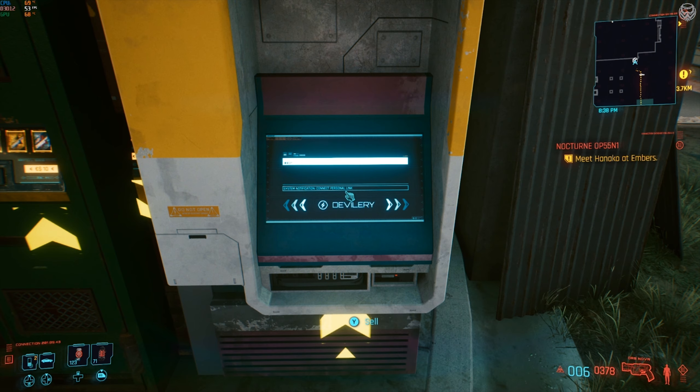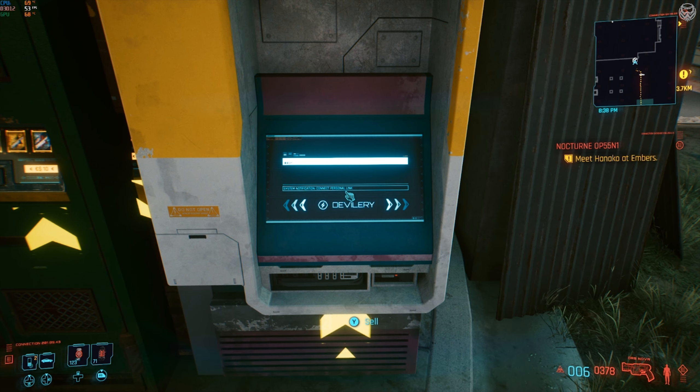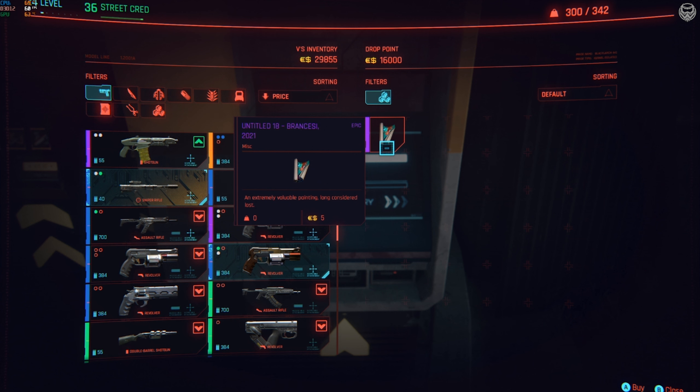The screen will say Y to sell, or on PC it's R to sell, or on PlayStation it's Triangle to sell. When you see this screen, you have to press multiple keys at the same time. On Xbox controller, press Y plus the Share button. On PC with mouse and keyboard, press R plus Escape. On PlayStation, press Triangle and the Options button.